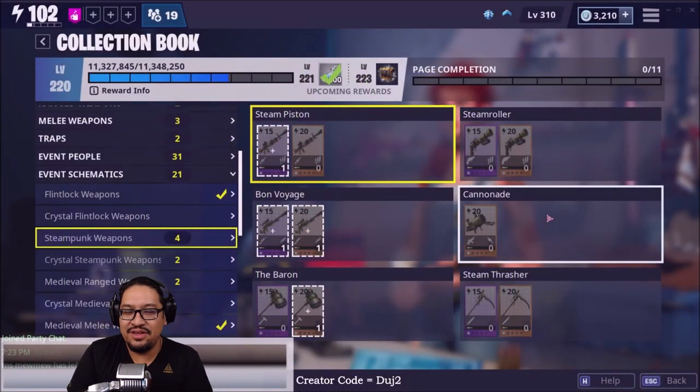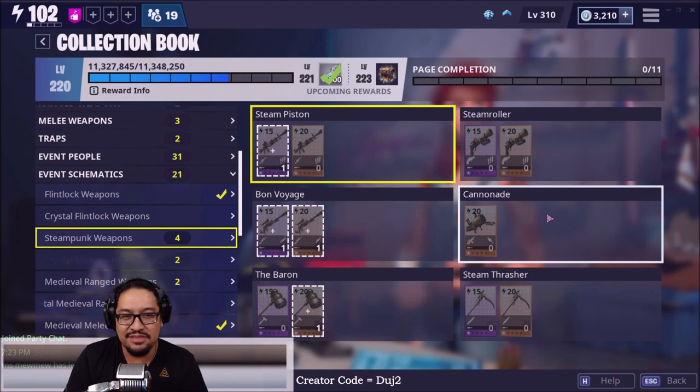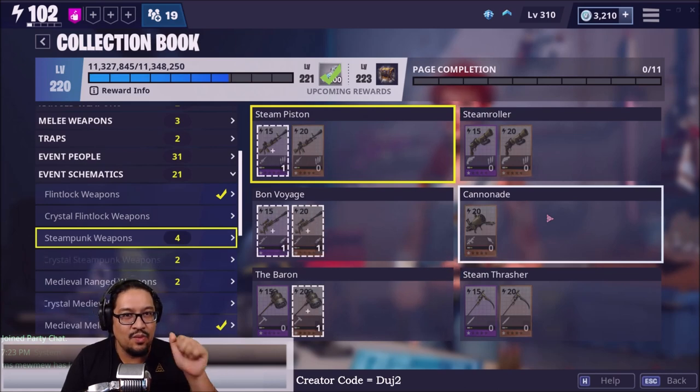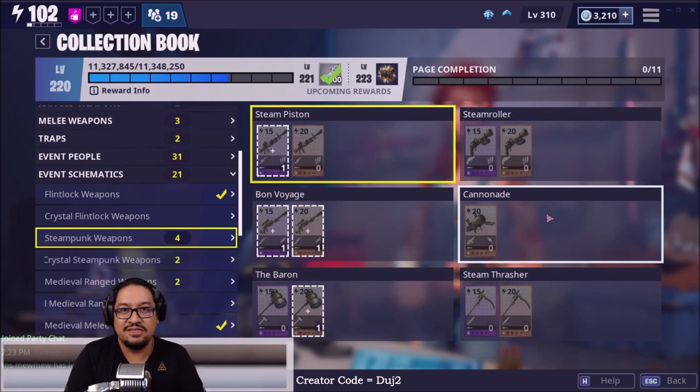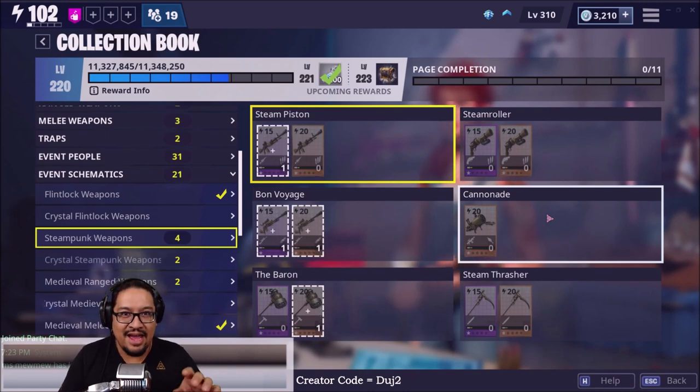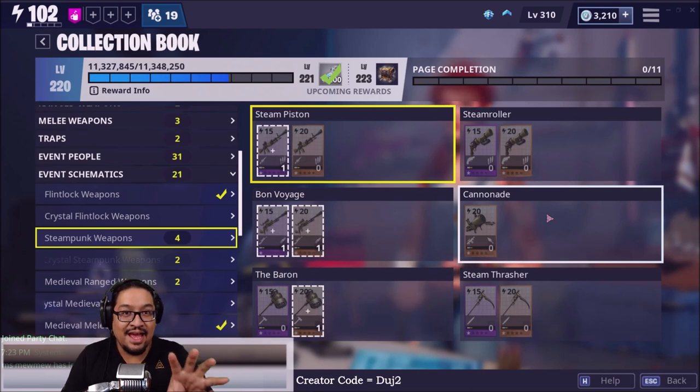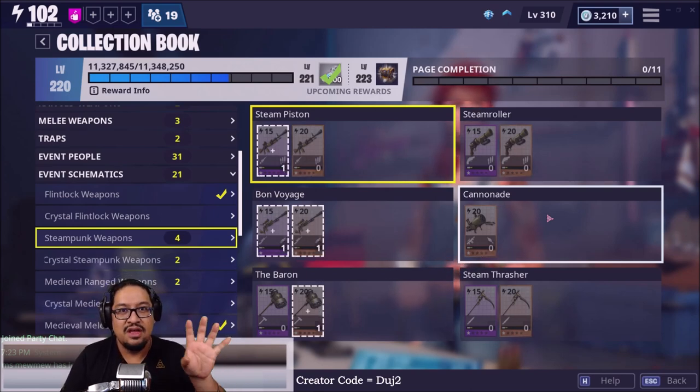Hey guys, Duj2 here, welcome back to Fortnite Save the World and Steampunk time. In this video we're going to take a first look at two of the Steampunk weapons and the new Broadside trap. We're going to be looking at the Steam Piston, the Steam Roller, and the Broadside trap. I've already worked on these and what you'll see is not their final form. We won't do any actual gameplay today — I'll be releasing a gameplay video of the Steam Piston and Steam Roller separately, and the Broadside will get its own video.